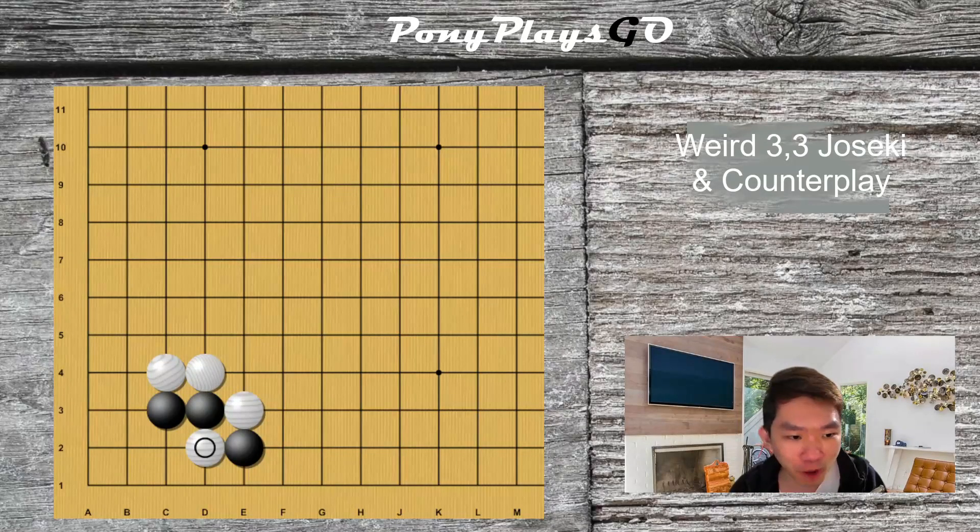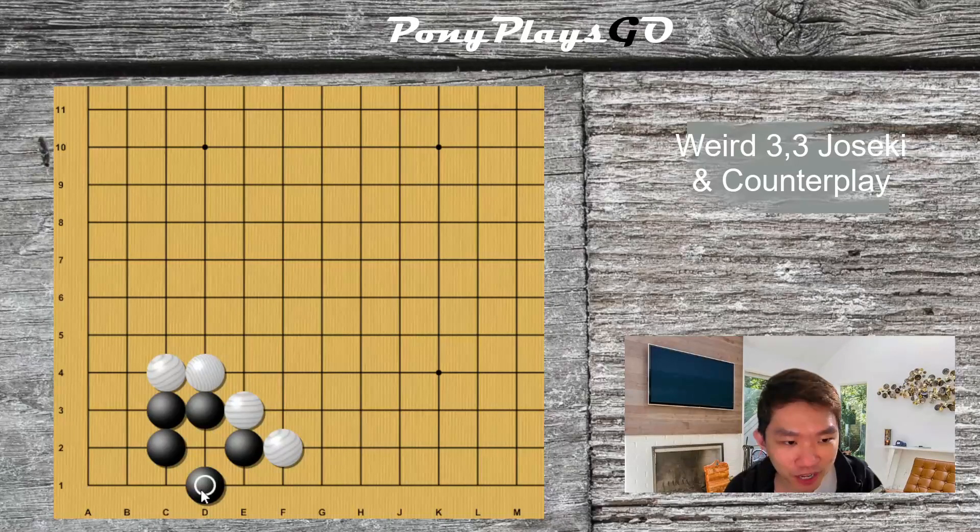So what does white want when he plays this move? One obvious reason is that he wants you to play over here, and then he ataris you, you have to capture, and then he encloses your stone at the corner of the board.